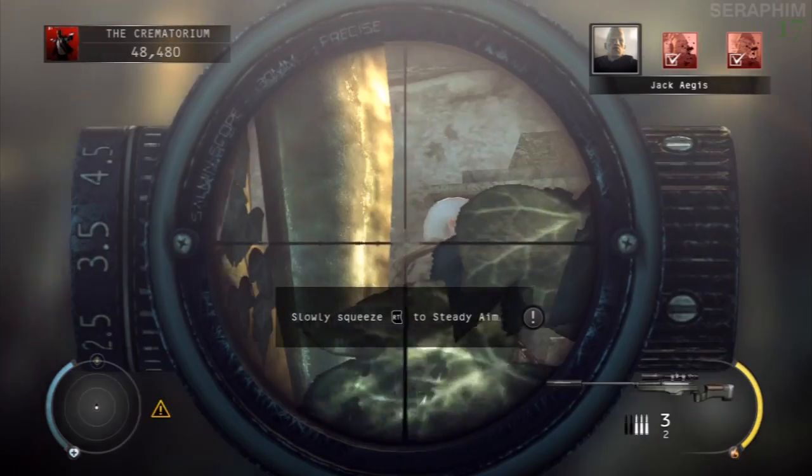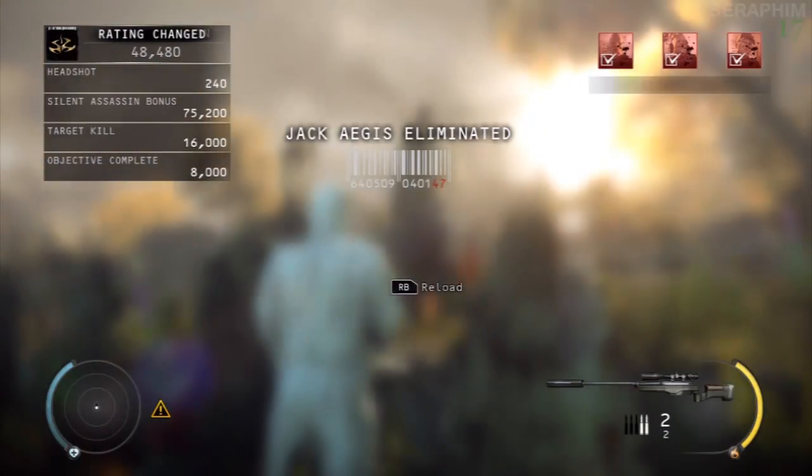So I just need to manipulate the cover, being all stealthy-like, so I can do this and get the Silent Assassin ranking.